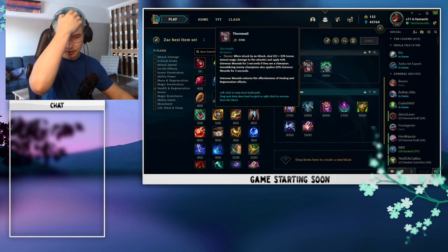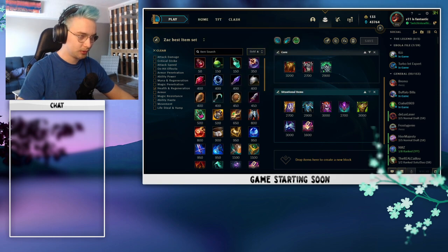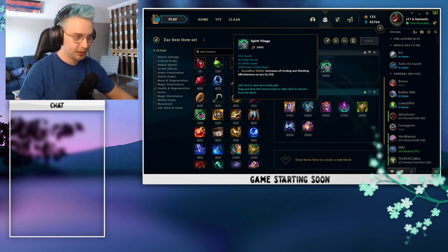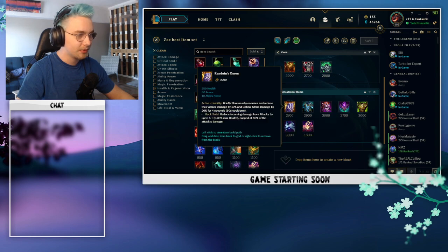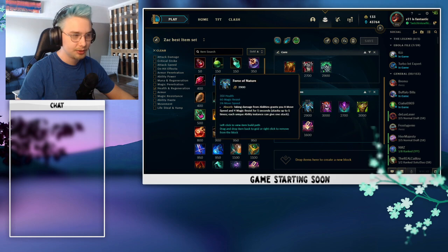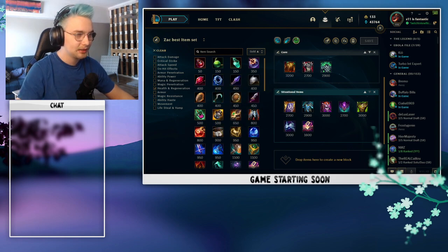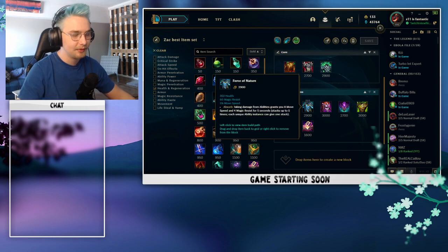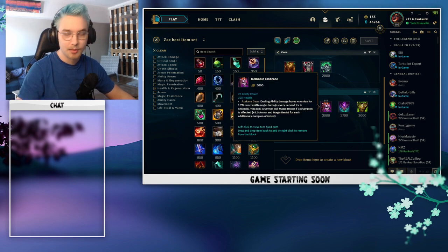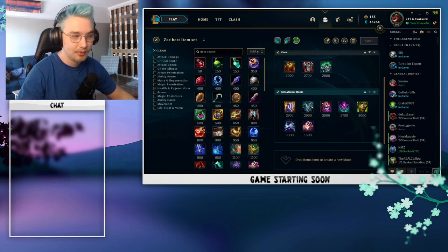In the off chance you're against a full AD or full AP composition, look at the situational items — another armor item instead of Spirit's Visage against full AD, or another magic resist item instead of Thornmail against full AP. Randuin's Omen is really good against teams with heavy crit. Force of Nature is really good against heavy AP teams. Demonic Embrace is really good if you're snowballing early heavily — you don't always need full tank items if you're far ahead.